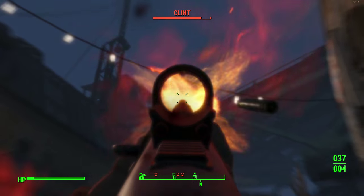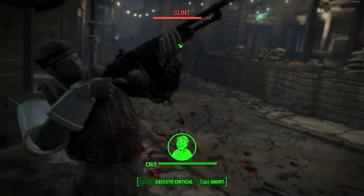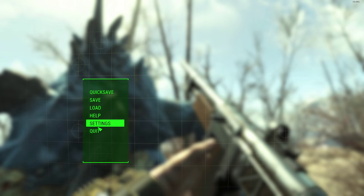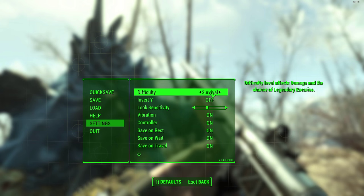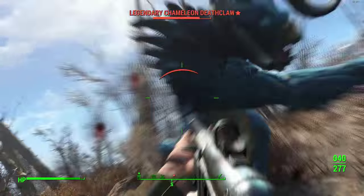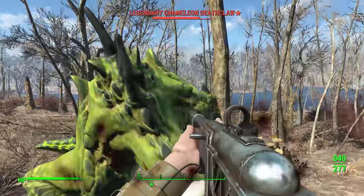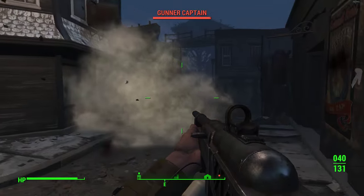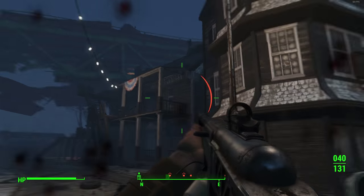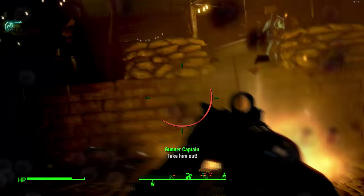One important thing I forgot to mention: to get Sentinel's armor, you need to legendary farm or obtain pieces from legendary enemies. I have a video linked in the description explaining legendary farming and the best spots to use. When you get a Sentinel's piece of armor, hold onto it — store it somewhere and keep farming until you eventually have at least four or five pieces combined together for maximum damage resistance.